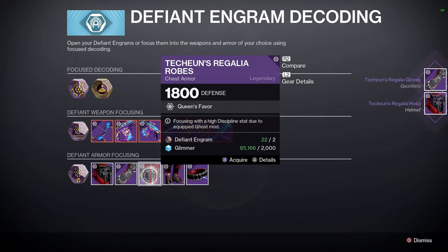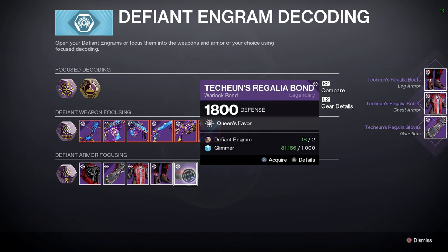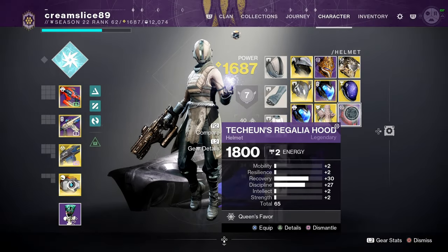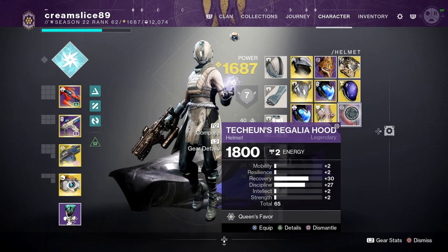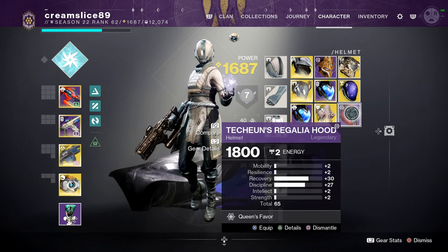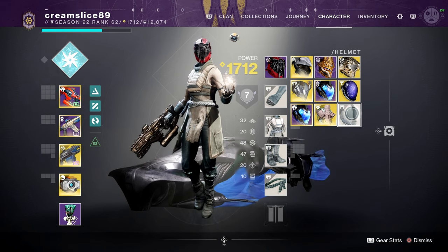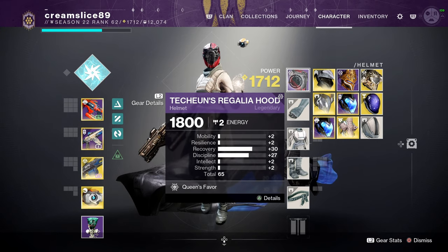I have discipline equipped on mine. You don't need to apply the ghost mod to the bond, just the armor pieces. Straight away here, we can see high stat armor at its best — 27 discipline and 30 recovery. Being a Warlock, you want recovery because it ties into your rift, so that's an amazing piece to start off with.